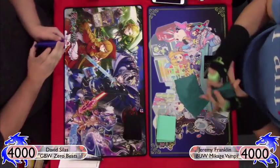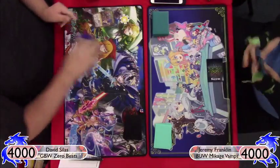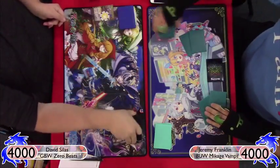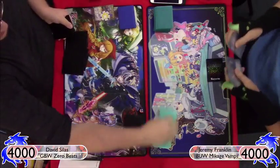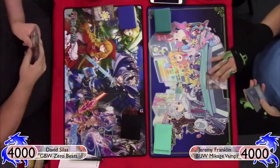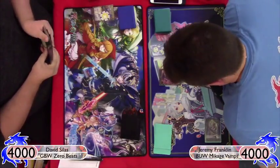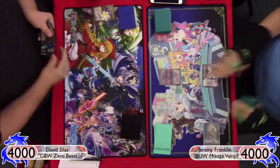Going into game two: I know he can flip Zero early, so I have to be careful. I also have to watch out for Black Moonbeam as always. For the Zero player, flipping Zero early is advantageous but he needs to back it up and not fall prey to my tricks. He chose to go on the draw for the Energize token. I play Shara for my turn one and pass.